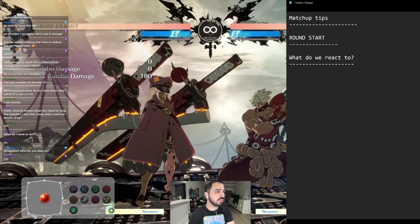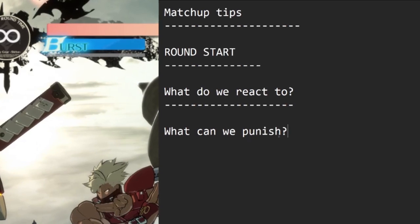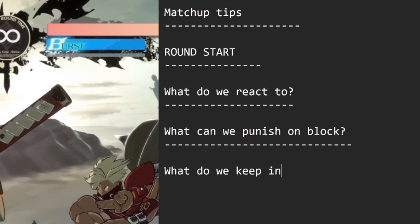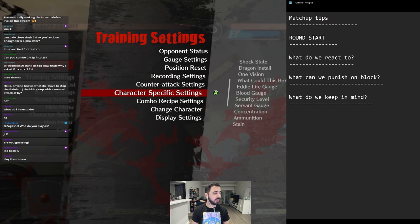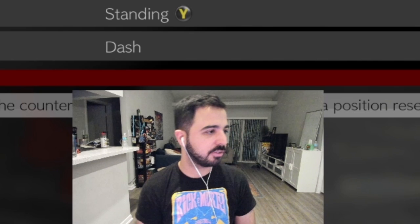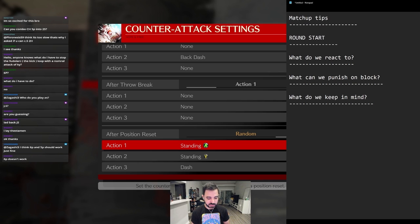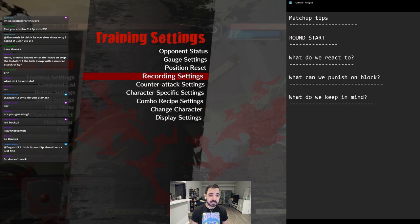Every character has something to react to. What can we punish on block? What do we keep in mind? At round start, Ram likes to do a few things: she likes to walk back and far slash, she likes to press 5k, and she likes to press 2k. Ram plays a lot like Chip — she doesn't like to overextend. She likes to use far slash, buffers 5k in neutral, buffers 2k. All of those options are super strong, and that's exactly how she plays at the start of the round.